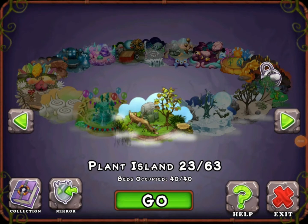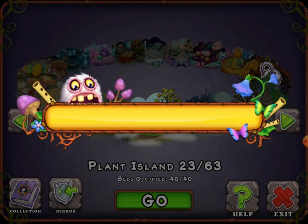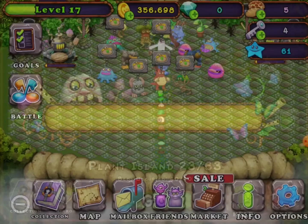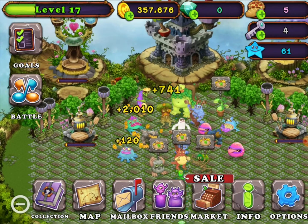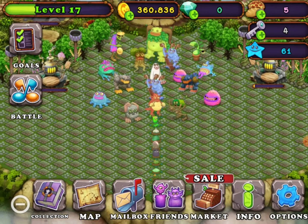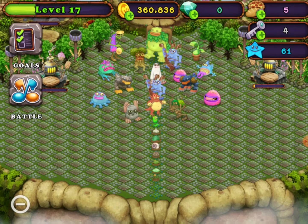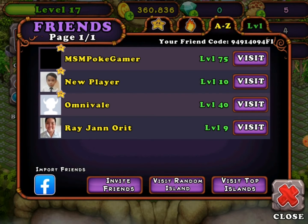I'm just gonna show you my islands. This is not gonna be a tutorial or anything, I'm just gonna make a video showing my islands. Just in case you might want to see my friend code, it's 9491409 4 big FI — don't forget to capitalize the FI.